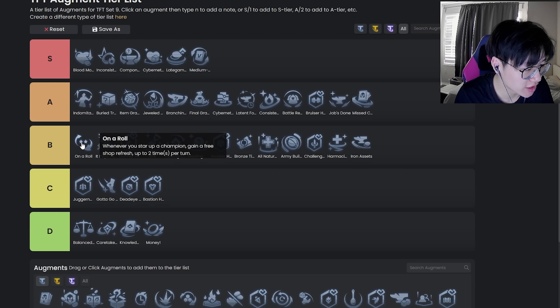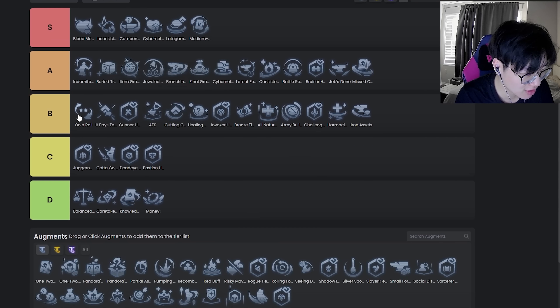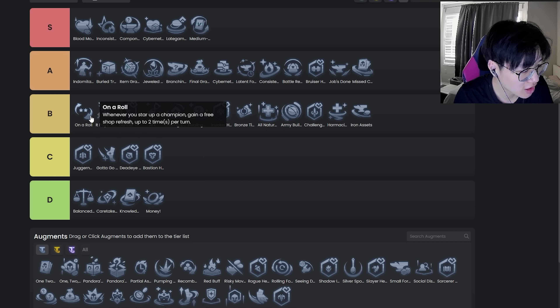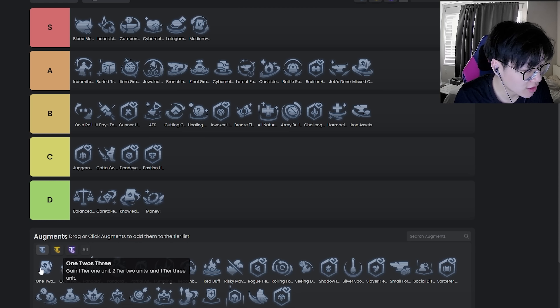Money Money — straight up garbage. On a Roll — top of B. This augment is pretty hard to play — one of the harder augments in the game. It's not obvious whether you should be rolling on level 3 or level 4 just to be hitting those two or three rolls per turn. In my opinion you should, but mathematically I don't know if it works out to be positive gold. It's really only good for one-cost reroll, so right now that's mostly Tristana. It's definitely better than a lot of other reroll augments — I'd say top of B, maybe low A, but a little too hard to confidently put it in really top-tier A.